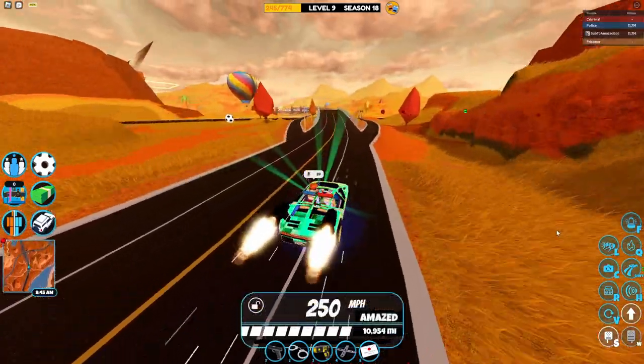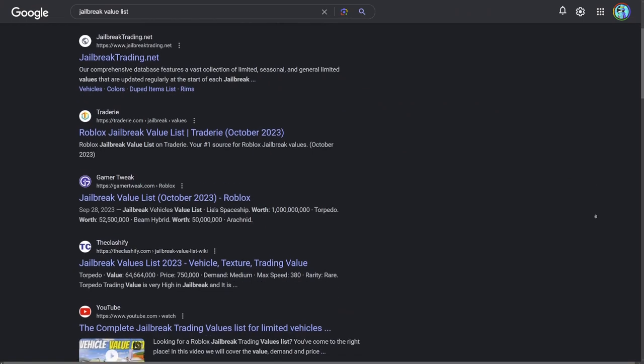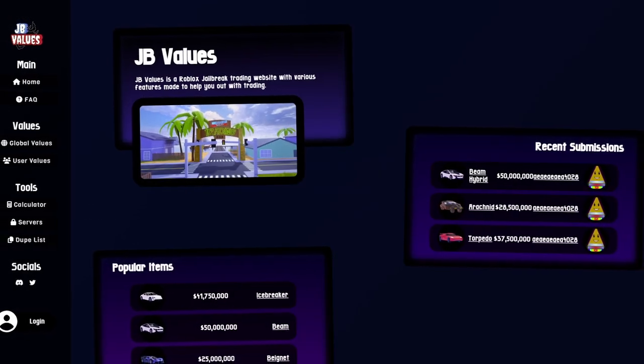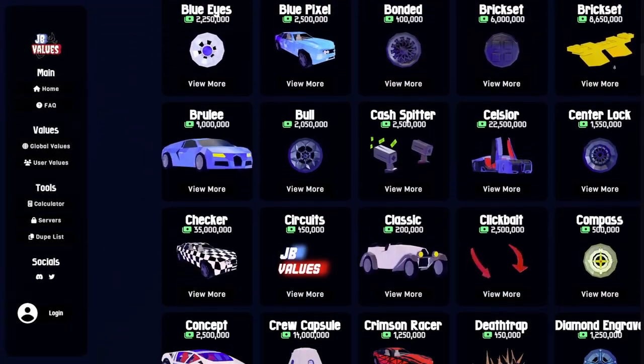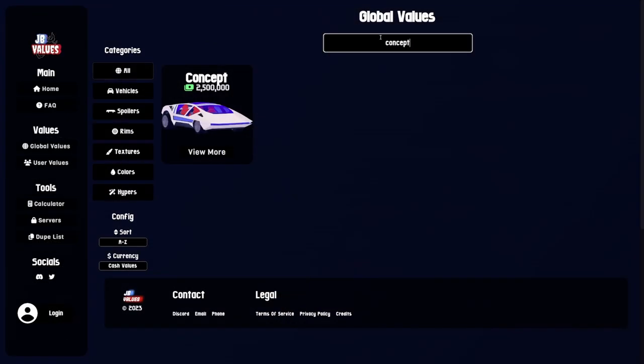The Concept is the most valuable non-limited vehicle currently, worth around a gold color — it's just the OG color you got from playing Jailbreak in the first week of release. Trading values can be hard to find, but the best trading value website right now is jbvalues.com, which I'll leave a link to in the description. They have an official item value list with a majority of items in Jailbreak, and some key items you should know are the Concept, the Brulee, the Torpedo, and the Beam Hybrid.